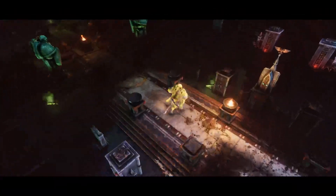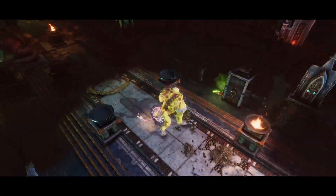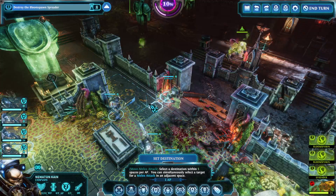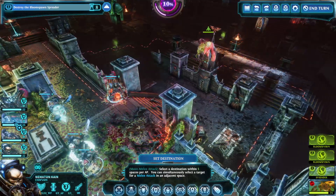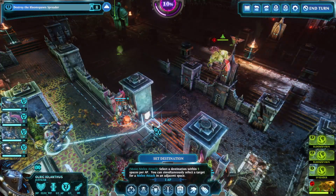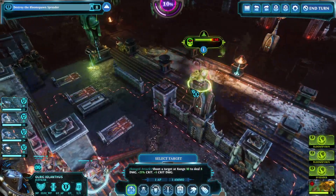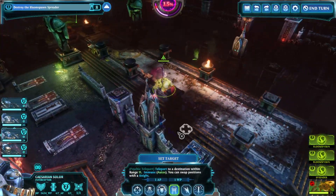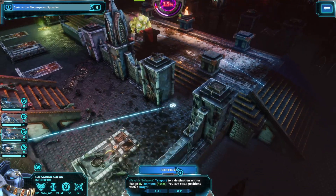Ooh, Chaos Spawn by itself. In theory that's a very easy pack to deal with, because you can just all-in it. It doesn't have any auto abilities, it doesn't have an overwatch. If you let it live, you're in trouble — but the idea is it doesn't get to live. Now, this will be our last teleport reset, so we do have to bear that in mind.